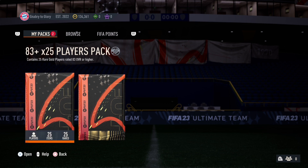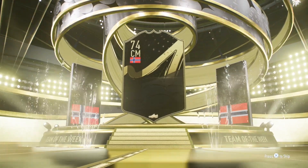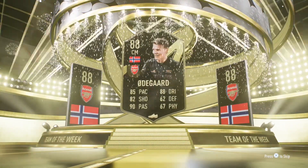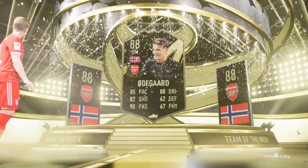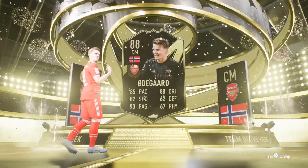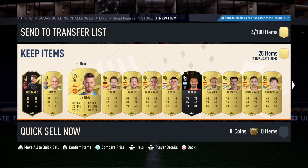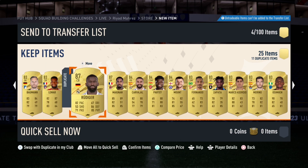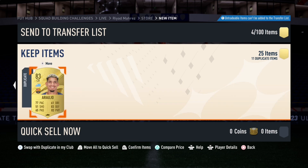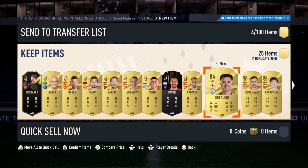Let's get into the second 83 plus times 25. It's a Team of the Week again - oh no, it's obviously not. Oh, Odegaard, 88. That's really good as well. He's probably not going to go into the team, but off the bench maybe. That's quite good. We get Kaelan, Aveste, De Gea, Trapp - five walkouts there. Now we head over to the next page. We don't actually get any Foot Centurions unless there's a duplicate one - no, it's just Araujo. But honestly, I'm still happy with that pack.